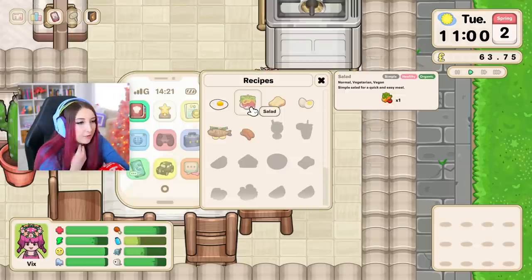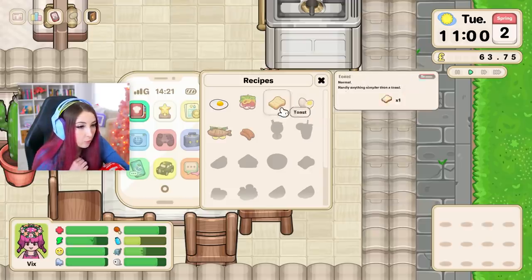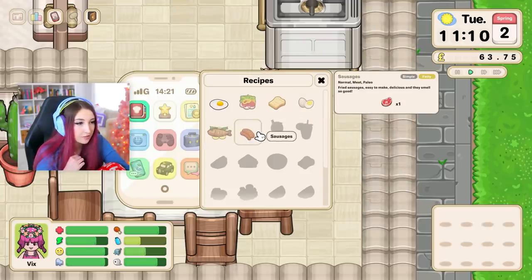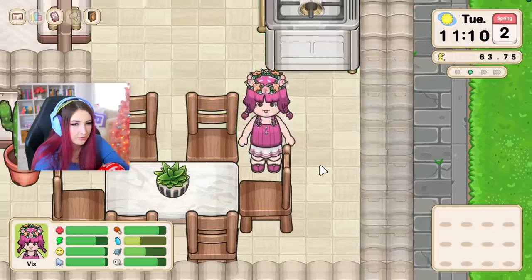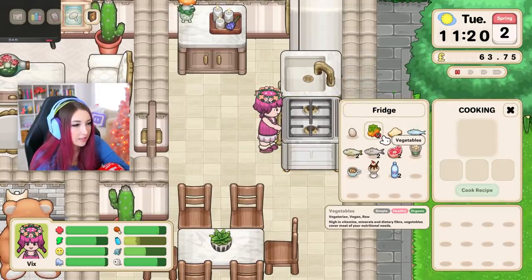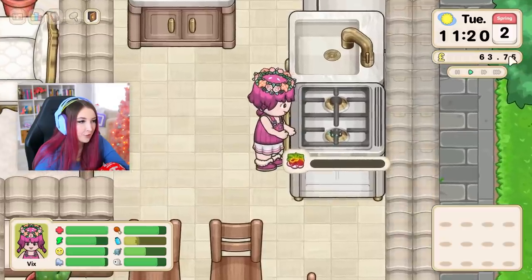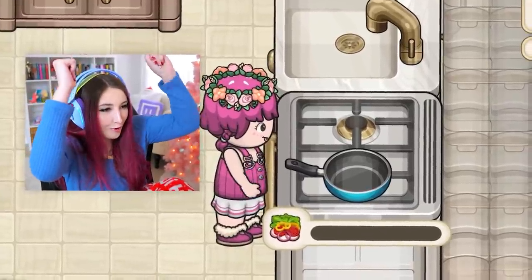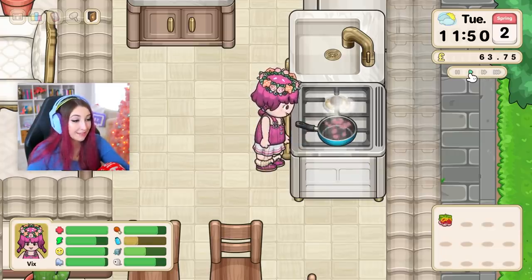All right so what are my other recipes that I know? I want to make a salad, toast, a boiled egg with water, a cooked fish, and sausages. And there are some other things listed here but we haven't made those yet. I wonder if I can learn them or if I have to find them from somewhere else. Okay let me cook a salad on the stove! I like my salads warm.